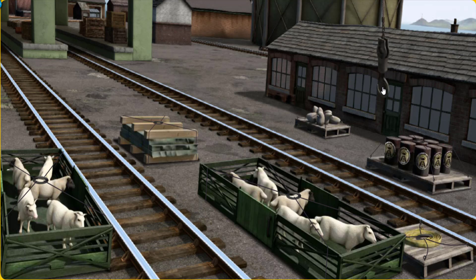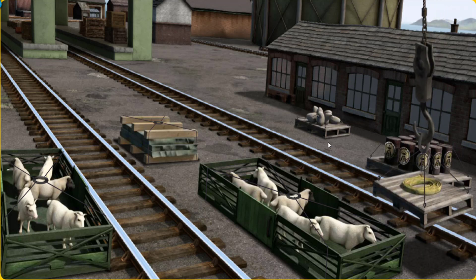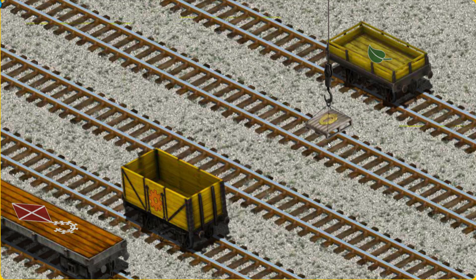Help Cranky find Flynn's hose. Hold on, we're looking for something else. Help Cranky find Flynn's hose. That's it! Let's lift and load. Now the cargo must be loaded. Show Cranky where the yellow flatbed with the picture of a leaf is. You found it!